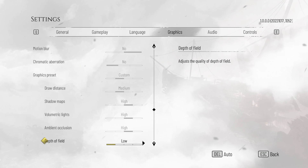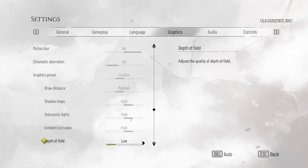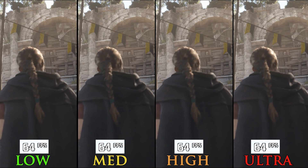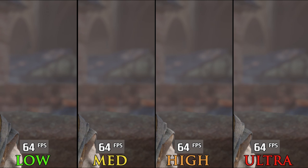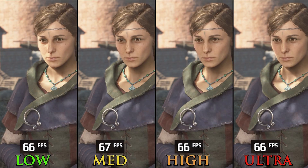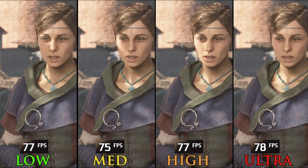Depth of Field affects cutscenes more than normal gameplay. Comparing the four options at a cutscene, all look similar and performance is almost identical between them. This one is similar to volumetric lighting, so I recommend keeping it on low to stay on the safe side.